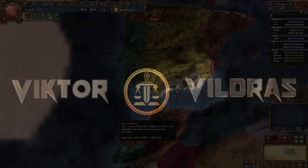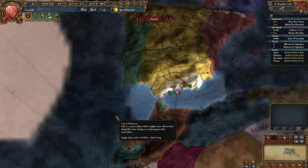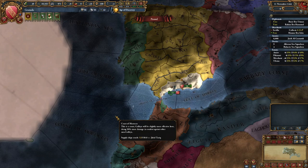Hey everybody, Victor here. Let's get started with the nation guide for Granada. Now before I begin, I wanted to say this is not a no-restart guide. Just like Wallachia, you are depending on other people to defend you, and just like Wallachia, if they choose not to, you're gonna have to restart. Because if Morocco, which is the first person you rely on, decides they are not going to defend you at all and just not join the war, Castile's absolutely going to declare, and there's really not a whole lot you can do about it.